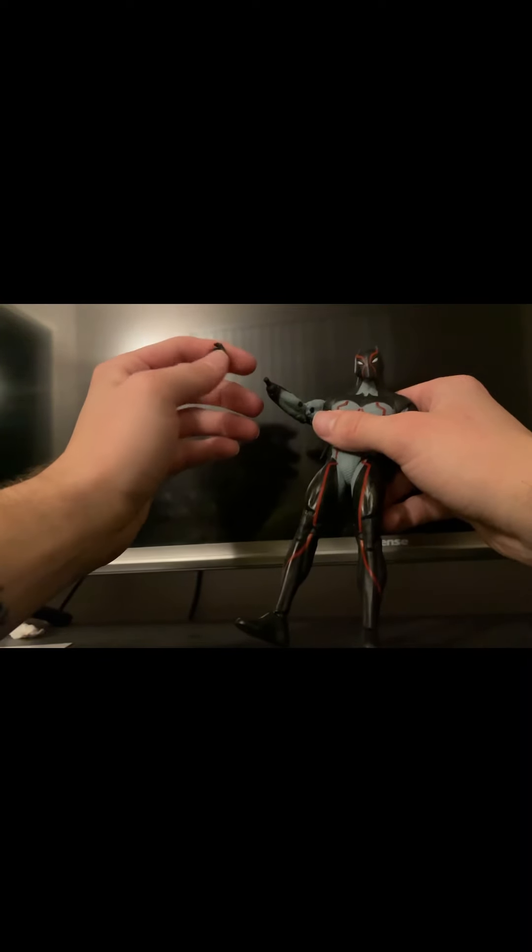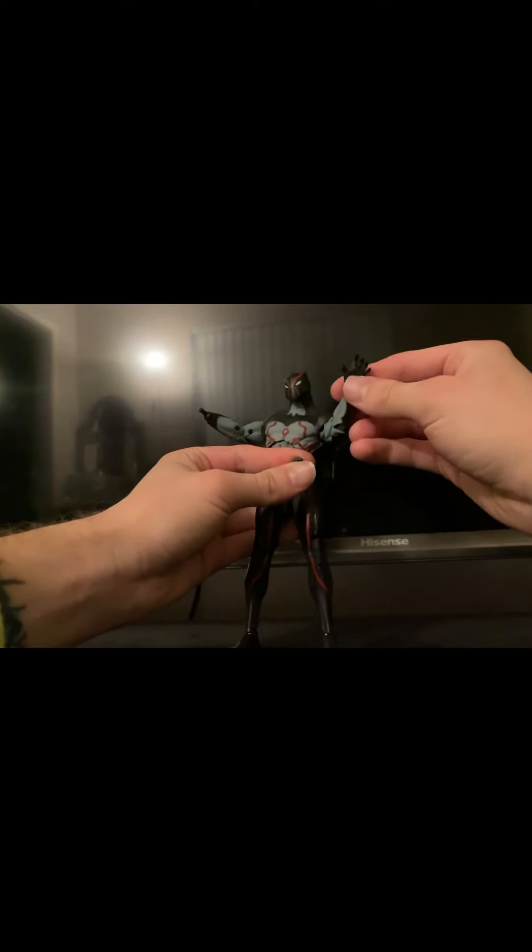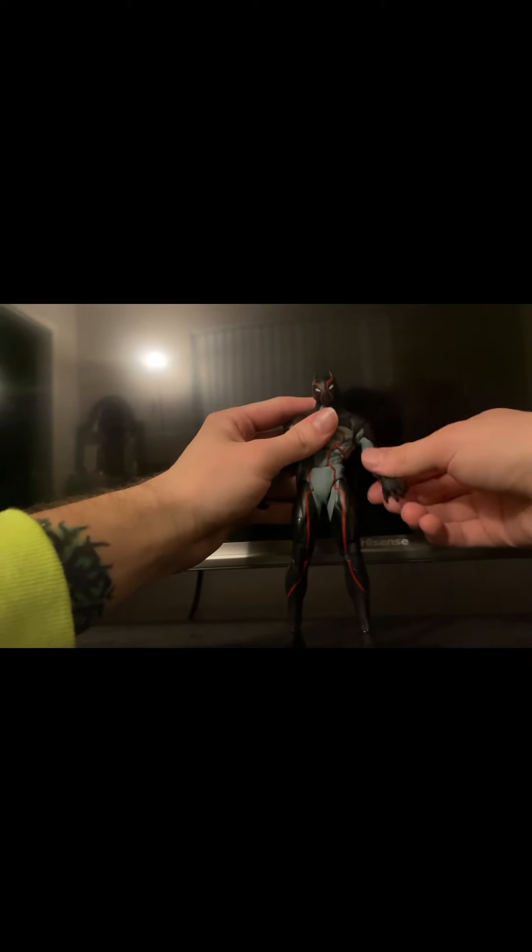All Omega comes with is a fist hand, another fist hand with a gun-holding pose, and a grabbing hand. The figure's okay — I like the detail. Not my favorite out of the bunch. I kind of wish it came with an unmasked Bruce Wayne head. Omega didn't really have a lot of accessories in the comics, so I understand, but another head sculpt would have been nice. Still a good figure, good pickup.